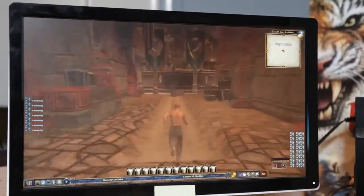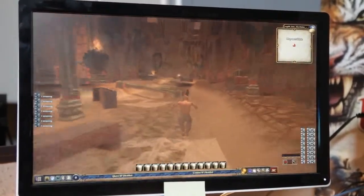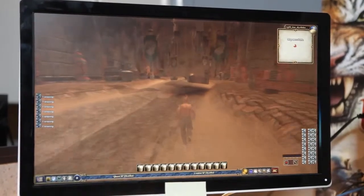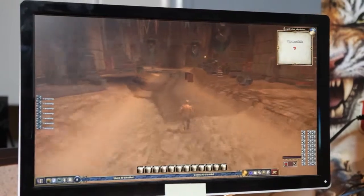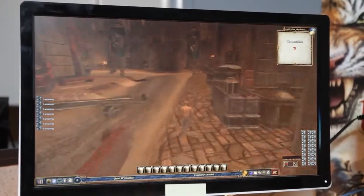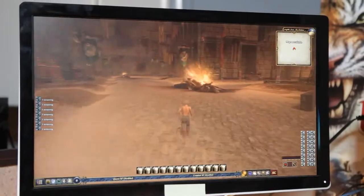And then the last one will be the Mercantile District. This is where all the sellers will be and all the more middle-class folk of this environment. The race of this environment is about twice the size of human, so it's kind of like the World of the Giant.